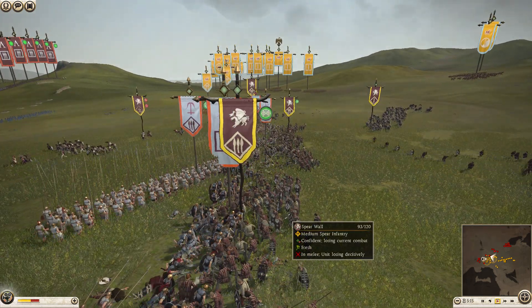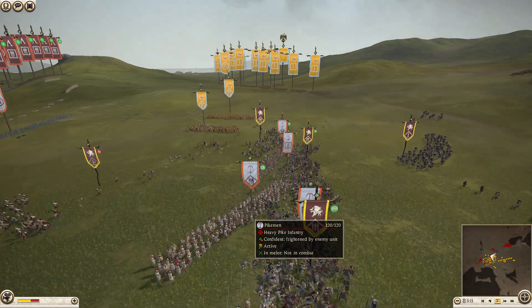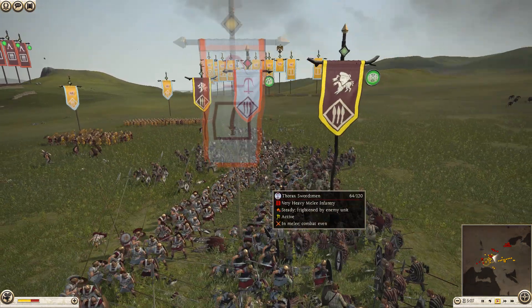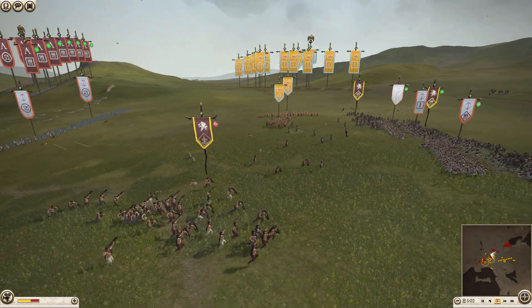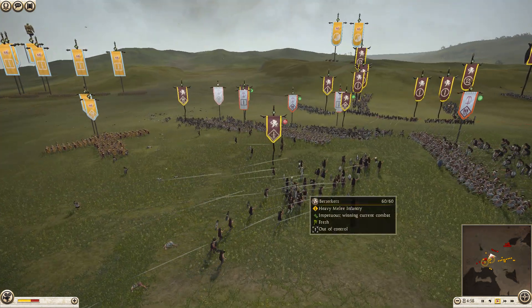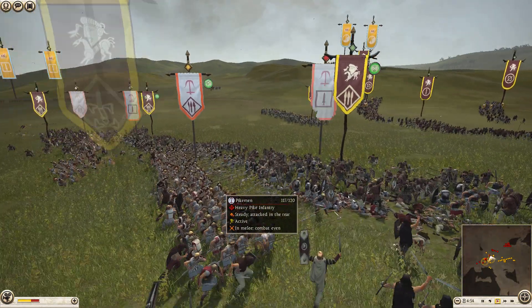Over here, I'm pretty much losing actually - these Pikemen changed the fight completely. Except I got the Berserker around, so now I'm just gonna start rolling down this line. My Berserker is going berserk - he hasn't lost one guy yet, but he's getting shot so he'll take some casualties. He will get a rear charge on units like this, so that's pretty good.